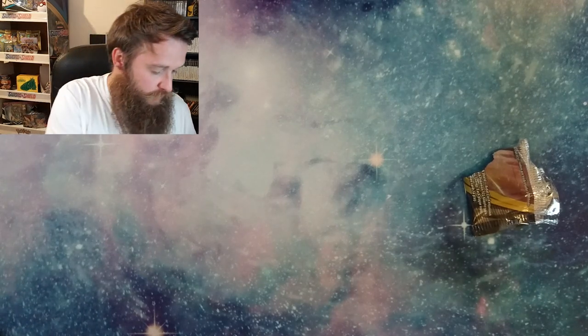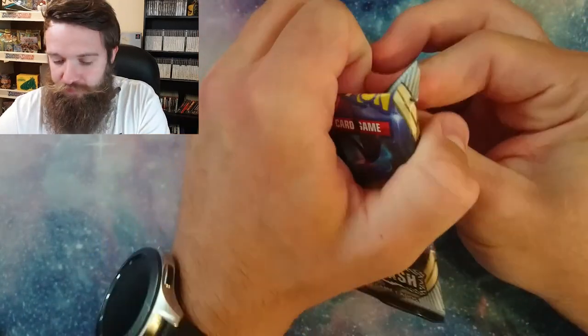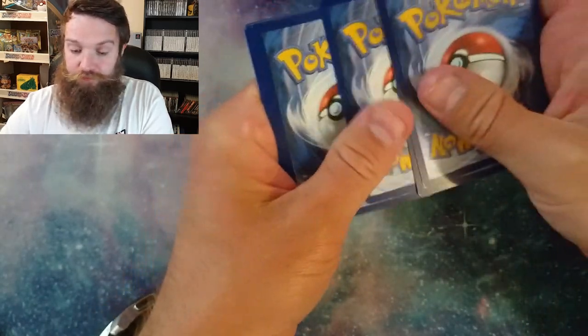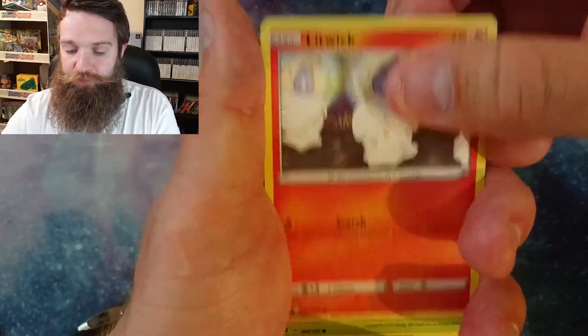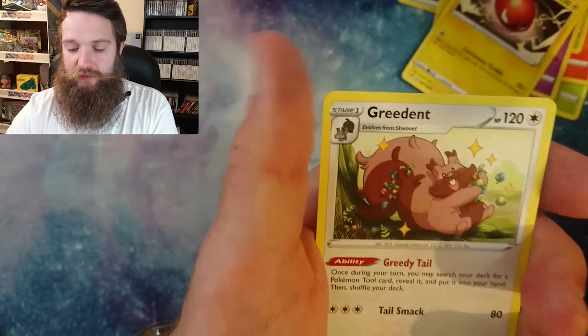Okay, we move on to the next pack. We've got four packs remaining and what a day we are having with the Rebel Clash booster box. Every time I do another video, if I don't get amazing pulls like this I will be disappointed. Okay, here we are - Morpeko, Scoop Up Net, Heracross. I need to slow down. Toxel, Litwick, Lotad, Clefairy, Voltorb, Morpeko, and oh - Greedent. How can we go from a Sonia to a Greedent?